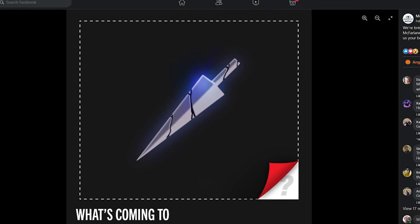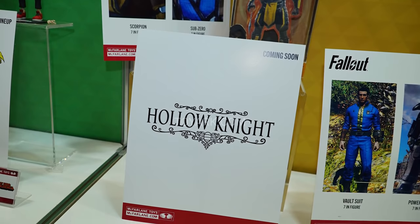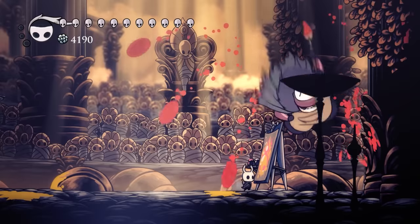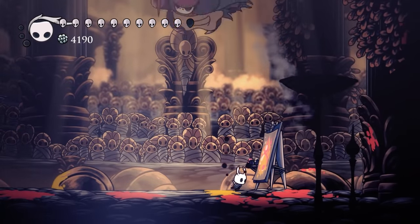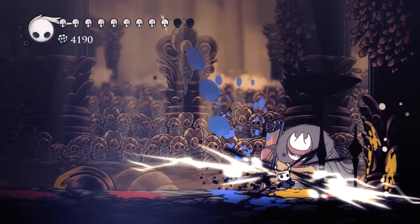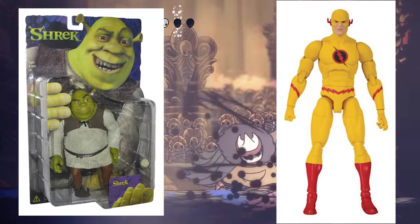In February 2019, McFarlane Toys teased an upcoming Hollow Knight collaboration on their Facebook account. Later that summer, placeholder displays for Hollow Knight were shown off by McFarlane at the 2019 New York Toy Fair. However, after this, there have been no further updates about the Hollow Knight figure, and we have never been given any explanation about what happened. I guess we're stuck with figures of Shrek and piss-colored Flash.